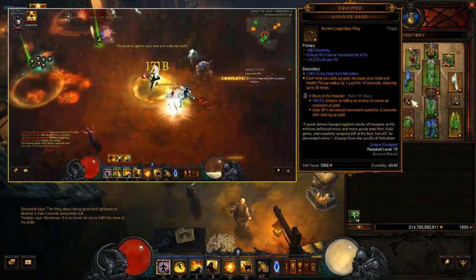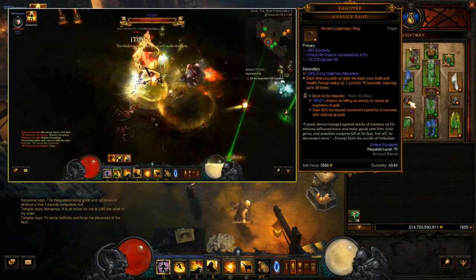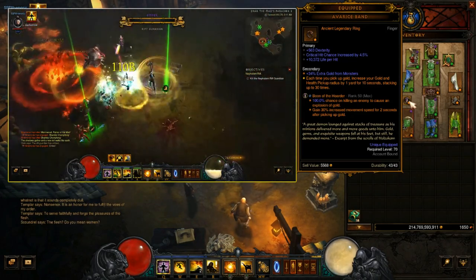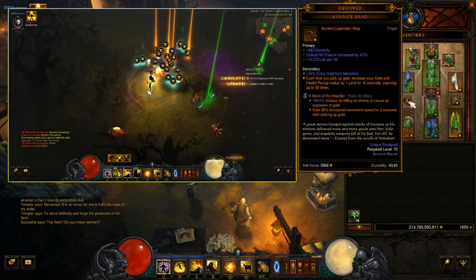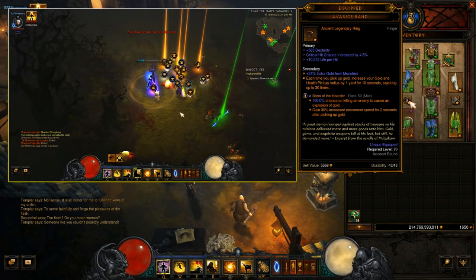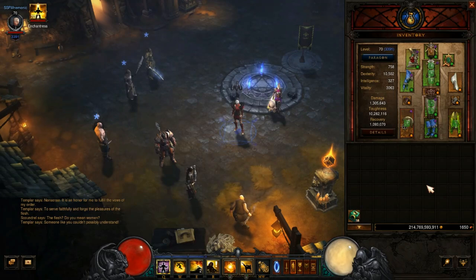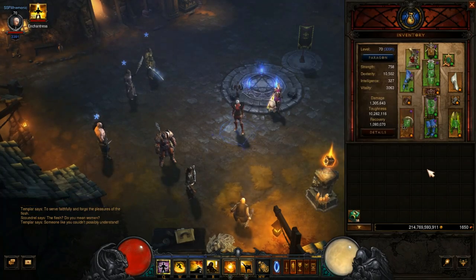Goldwrap pairs incredibly well with the Avarice Band and Boon of the Hoarder to get even more gold, which also gives you a movement speed buff after picking up gold. Through the ring you get an enormous pickup radius, and this combination gives you incredible toughness — your health bar basically won't move as long as you're picking up gold every five seconds or so.